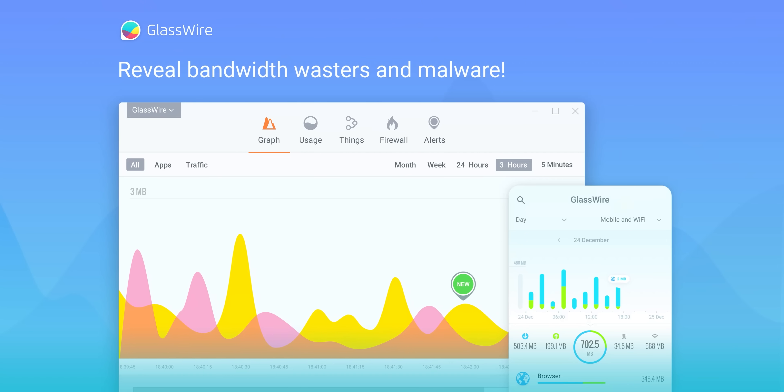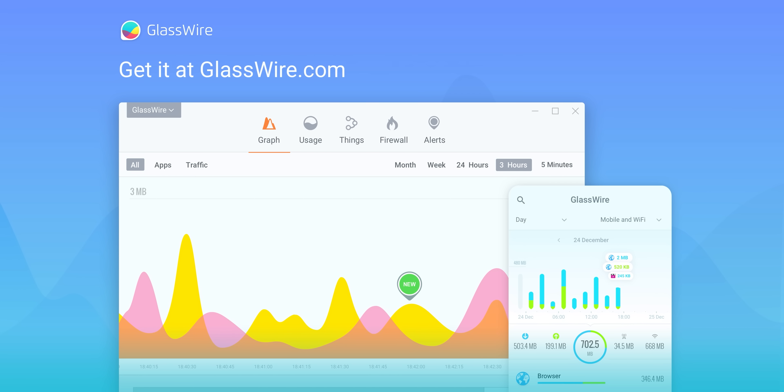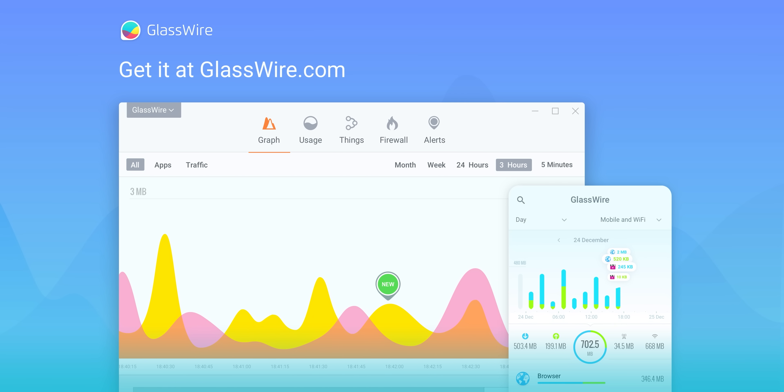Just like you should try our sponsor GlassWire. Are you having poor quality video meetings? Use GlassWire and instantly see what apps are wasting your bandwidth during your meetings and block them. Get 25% off using offer code Linus at the link down below.